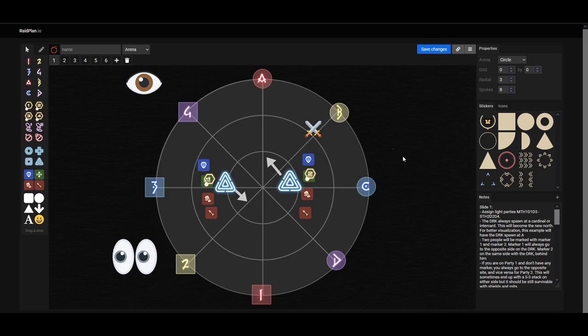Here is how this strat works. First off, you need to assign group one and group two. Group one consists of the main tank, healer one, melee one, and ranged one. Group two consists of the off tank, second healer, second melee, and the last caster. Group one will always go towards the one marker and group two will always go towards the two marker.